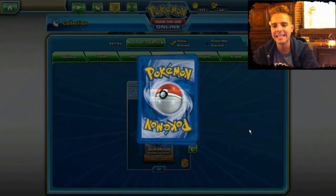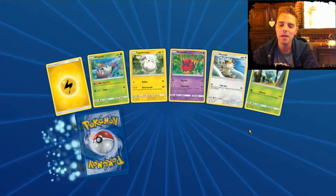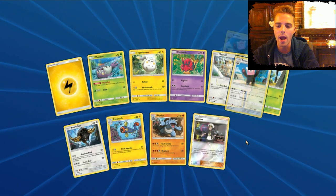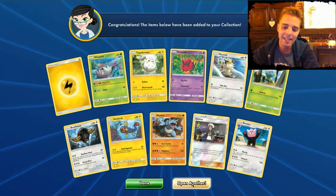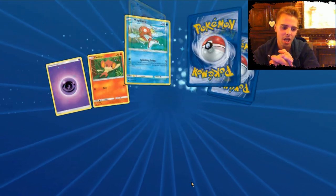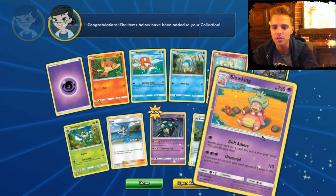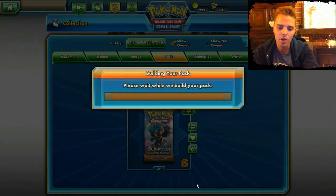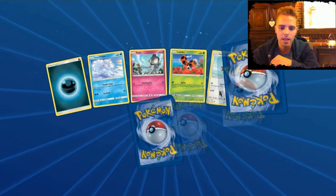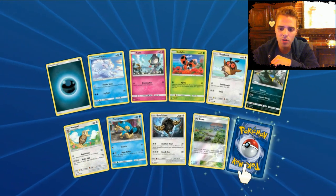Palossand — fun fact, Palossand gets a GX and is a Fighting type. Coming maybe in Crimson Invasion, we'll have to figure that one out. Actually in TCG Online I'm not hoping for the Full Art Supporters — just in real life they're great, but on TCG Online you just want regular copies to play with, so rather pull a GX. Another Suviper — two of those. Poe Town reverse.